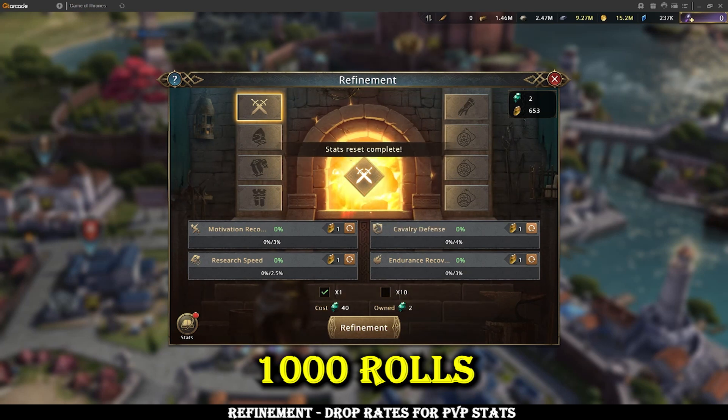Testing this is somewhat awkward because ideally you'd want 100,000 washstones and a piece of gear with only one slot, because if you have more than one slot it blocks off certain stats and you can't roll into them. The best compromise I found was to test for only PvP stats and lock off utility stats like research speed, motivation, and endurance recovery — that way I could see every PvP stat available and how many dropped.